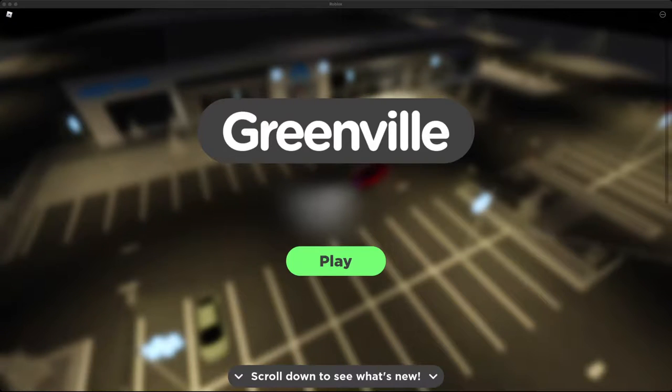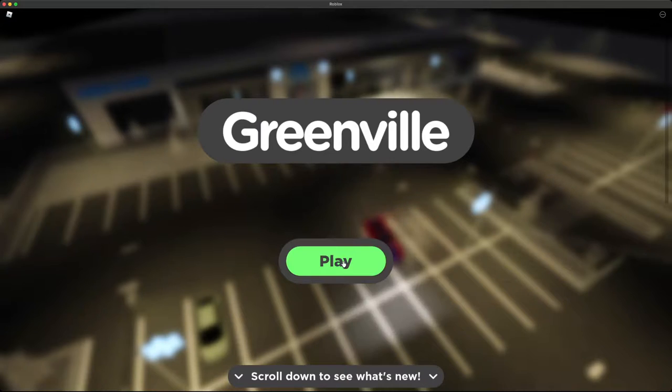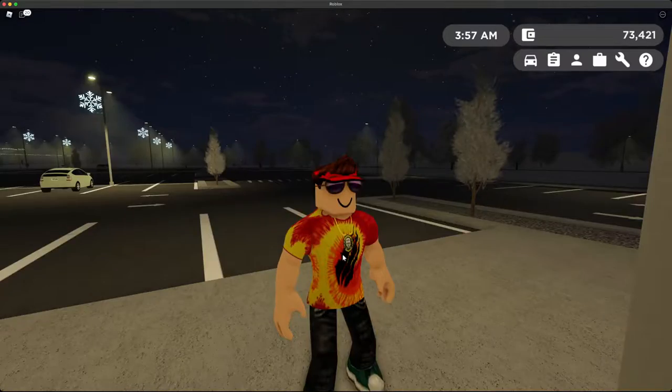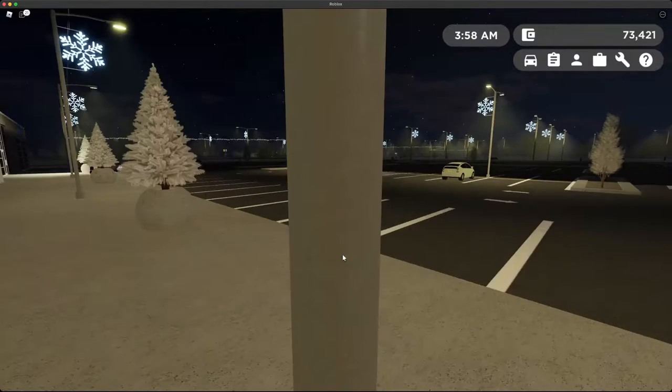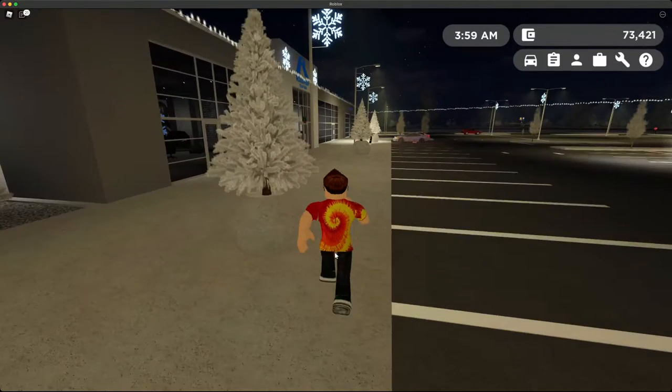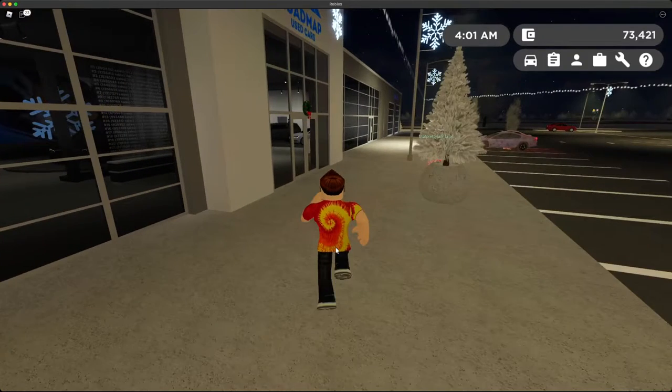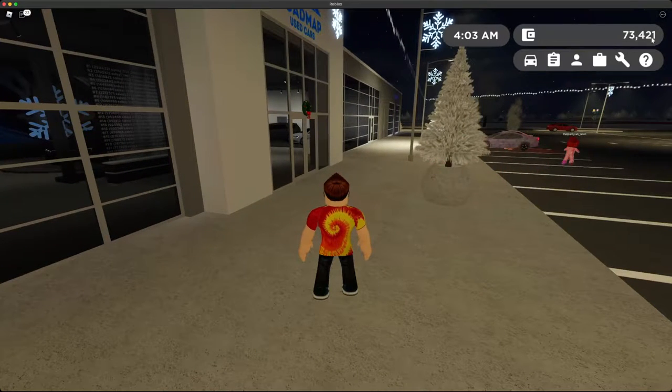Hello everyone and welcome back to another video here at Ethan's Journal. Today we are going to be playing Greenville again and I have a very special episode for you guys today because we're going to go back and try to get our Tesla Model Plaid. I think we're going to go with the Tesla Model 3 Plaid and I've been doing a lot of work here trying to get enough money.